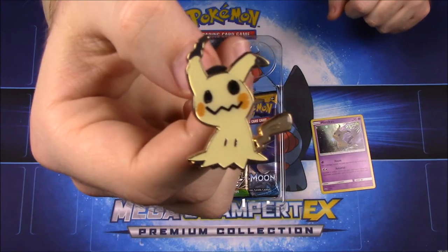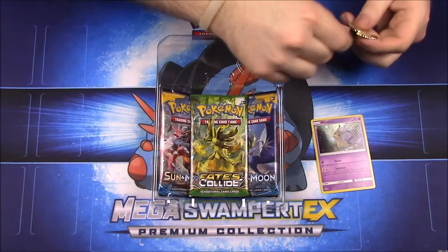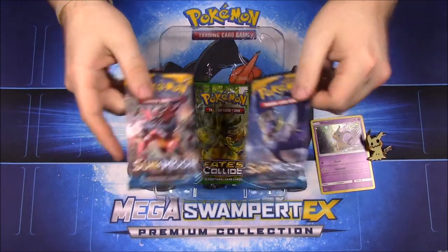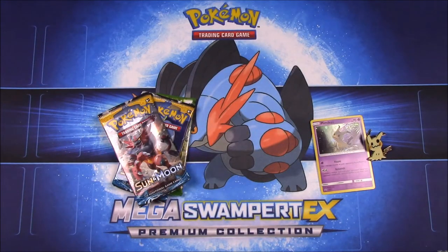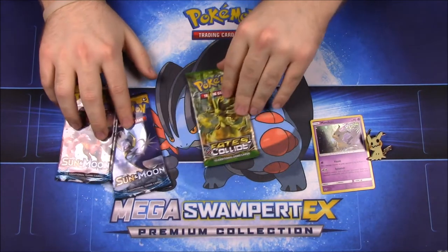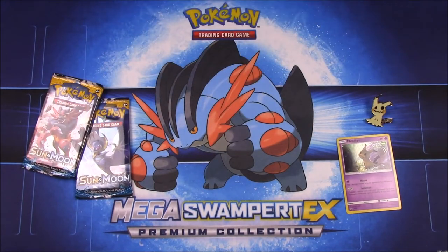Look at it trying to look all happy! Of course it comes with three booster packs — two Sun and Moon packs and a Fates Collide. We'll go ahead and open the Fates Collide set first.